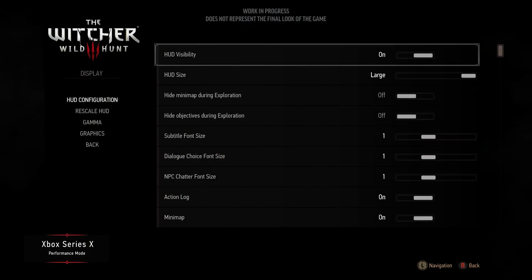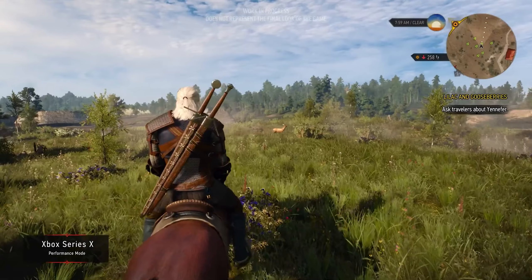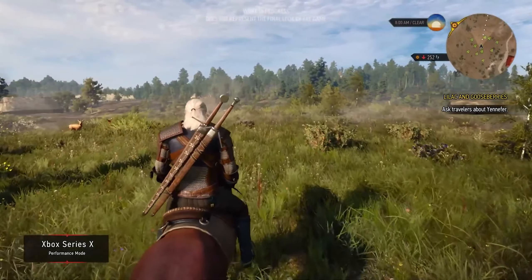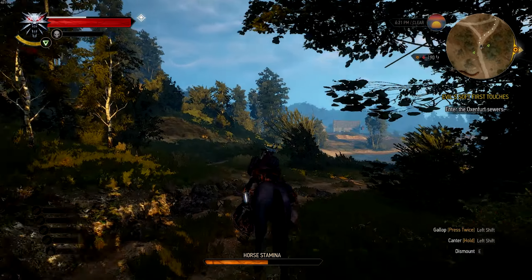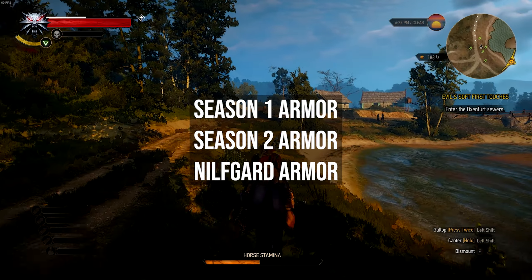You can now hide the minimap during exploration — it's a choice, you can keep it on or off. When it's off, you will have the minimap and objectives hidden, but you can press the focus button to bring them up. The Netflix DLC quests can lead you to new armors, swords, and items. Voice lines are added for the quests and there are two armors: the season 1 armor and the season 2 armor, along with a Nilfgaard armor.